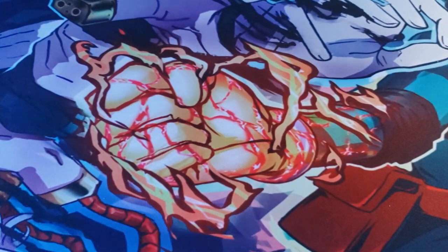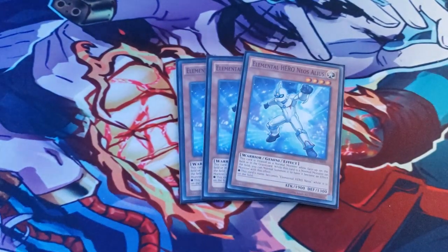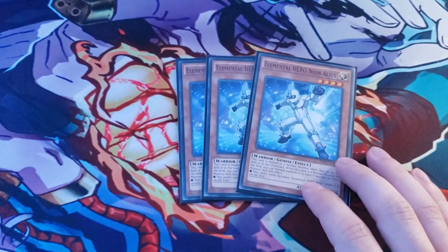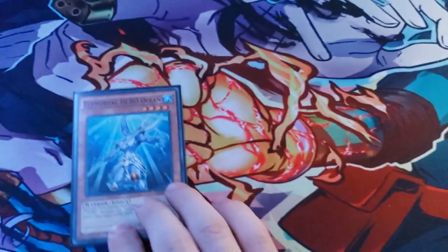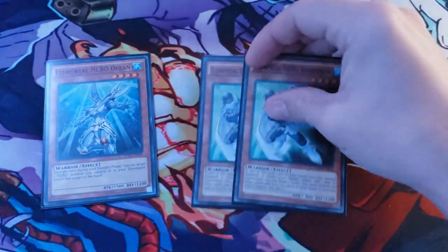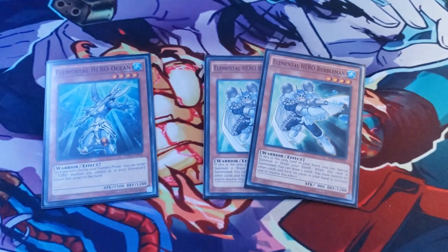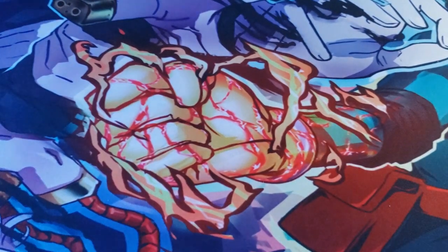Next we do run three Elemental Hero Neos Alias, just for the fact that it is treated as a Neos once it is on the field or in the graveyard, and it is also a level 4 Light Hero Monster, which helps getting to your extra deck and gives you a little more variety. Next we do run one Elemental Hero Ocean and two copies of Elemental Hero Bubble Man — these are in here primarily for their attributes, and they're also level 4 Hero Monsters which allows you to use them off of Solid Soldier.